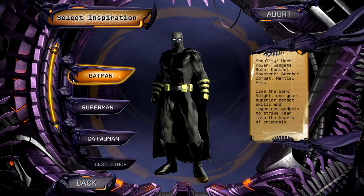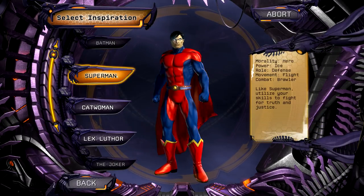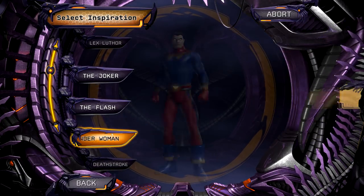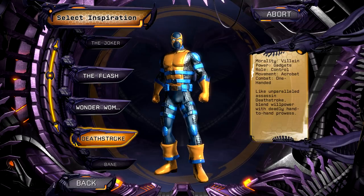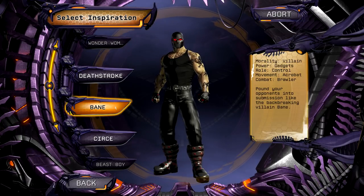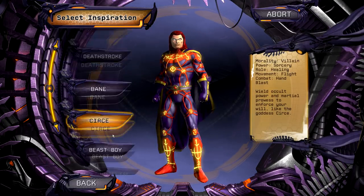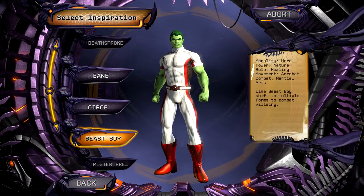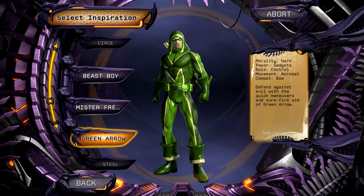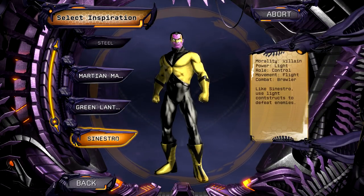Your combat attack style would be martial arts. We'll go into the difference between power and combat later on. Right now I just want to show the basics with the Inspired By - Superman, Catwoman, Lex Luthor. If you're interested in looking like a previous character or following the footsteps of your favorite character, this is the way to go. Some of these are really cool looking - for example Bane, they did a great job of capturing what someone trying to be like Bane would look like. Beast Boy looks identical to Beast Boy - that is a fantastic representation.